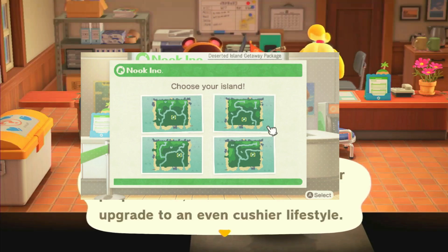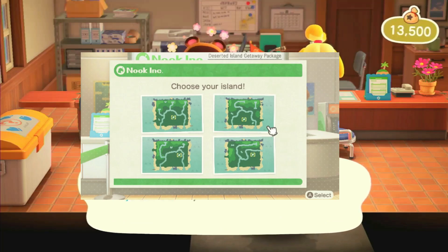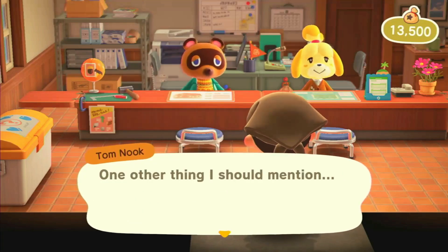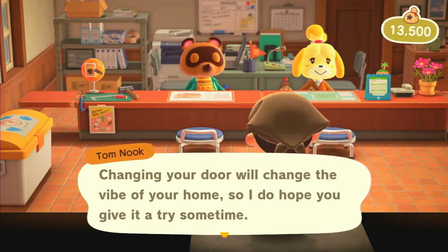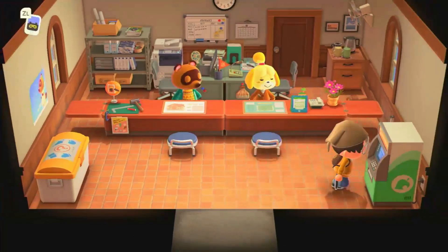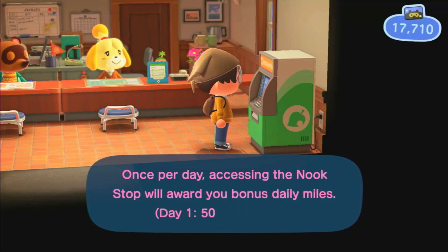You can't move the resident services either. Like, if your airport and resident services are really, really close by, you can't change that. So when you choose your map, make sure to walk around to see if you like it, because you can't change where the river mouths are. You can change the river and all that — you can totally change that — but just make sure you like the distance between your resident services and the airport, because you literally can't change that.